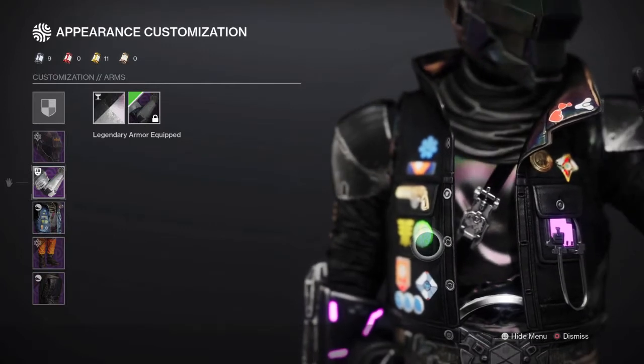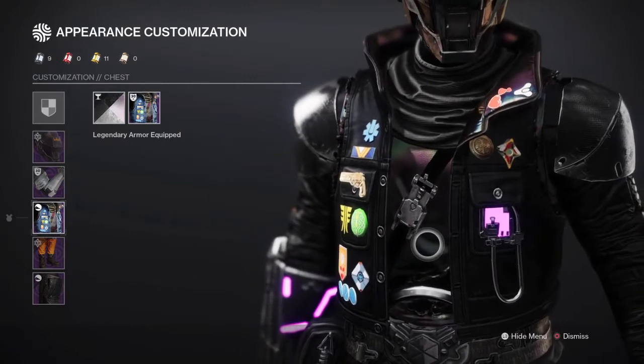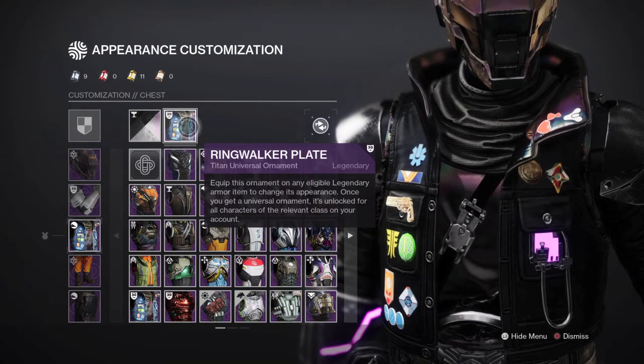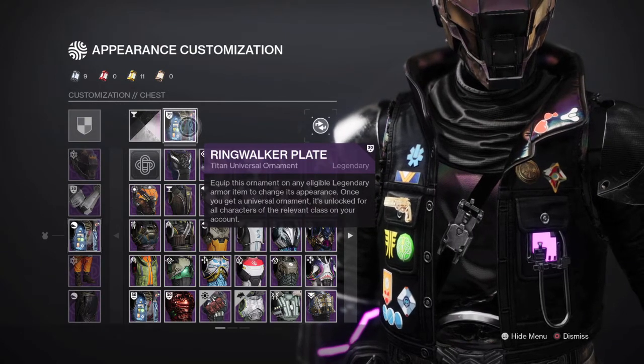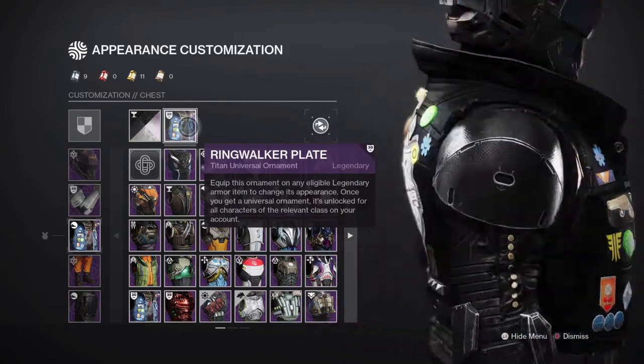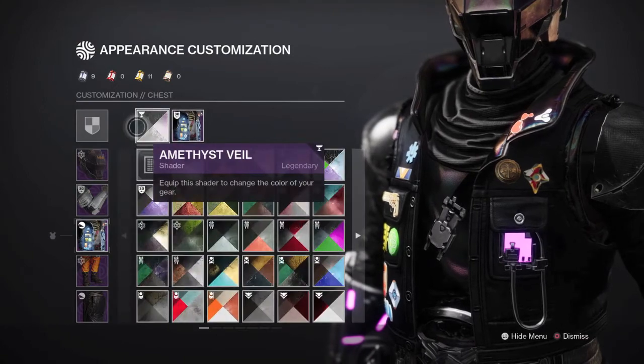My favorite part of the whole set is the chest — the vest. The Ring Walker Plate for the Bungie 30th Anniversary Streetwear set is just perfect. Look at all the little pins that it has, everything looks really nice. And for the shader, I went with the Amethyst View shader.